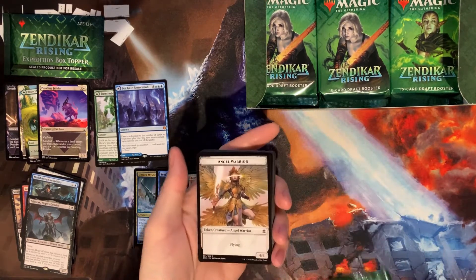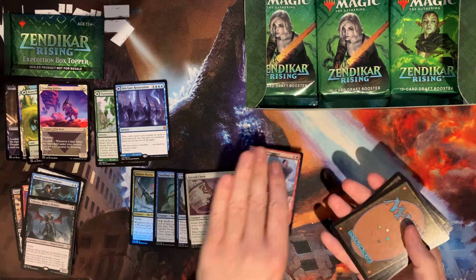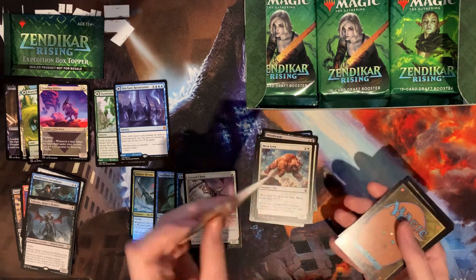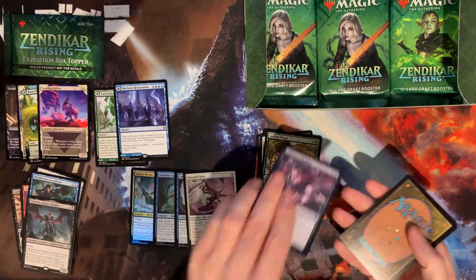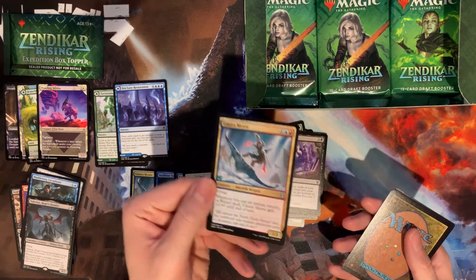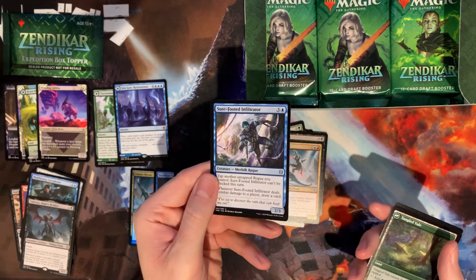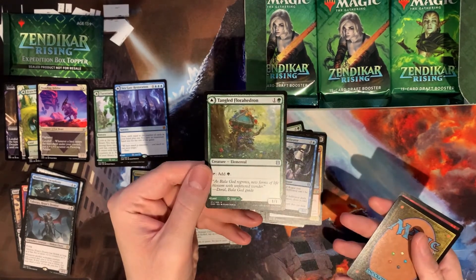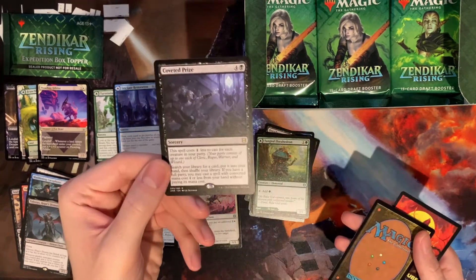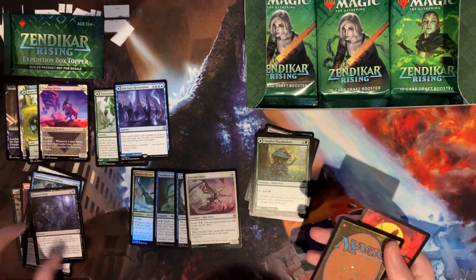Nothing too exciting in the realm of foils just yet, but that's why they put 36 packs in the box, am I right? There's an angel warrior token — that is a cool token. There's our Mesa Linvala — so aired mesa and step Linvala. There's our foil from earlier: Mara Mystic, Surefoot Infiltrator, our little mana producer land, and our rare is Coveted Prize.